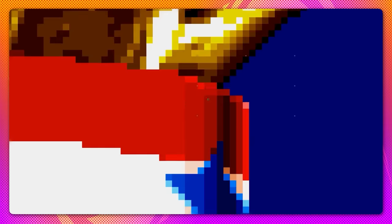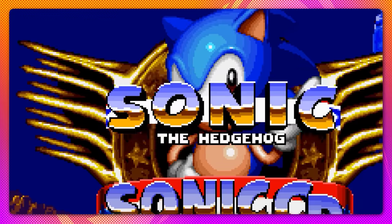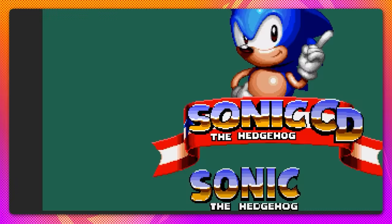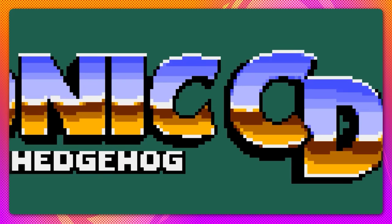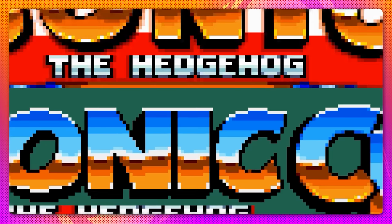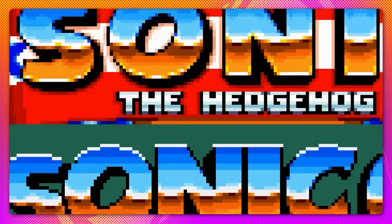Now we're moving on to the ribbon. I'm pretty much directly copying the Mania shading for this, and actually modifying the Mania star to fit the Sonic CD star. I don't like how the text looks on the ribbon — the title text looks weird. So I'm going to completely recreate the title text using the Sonic 1 title text. For the shading, I'm basically going to replicate exactly what I did in the Sonic 1 title screen in the first Maniafied video, for consistency.